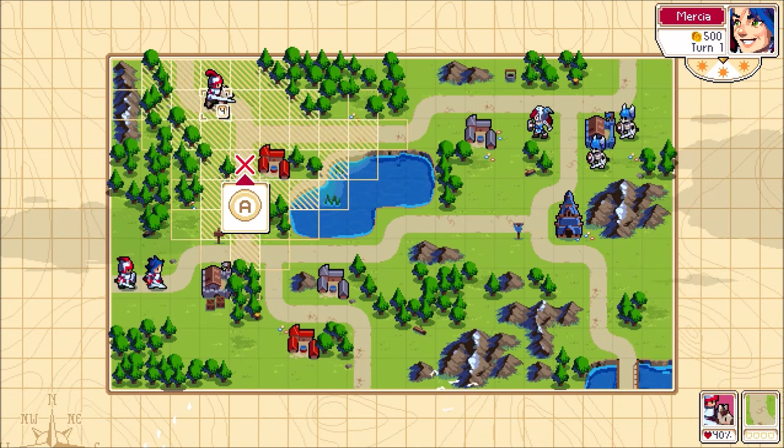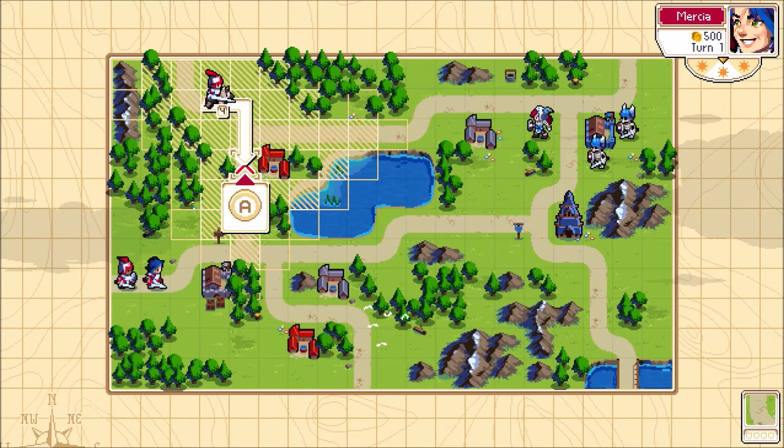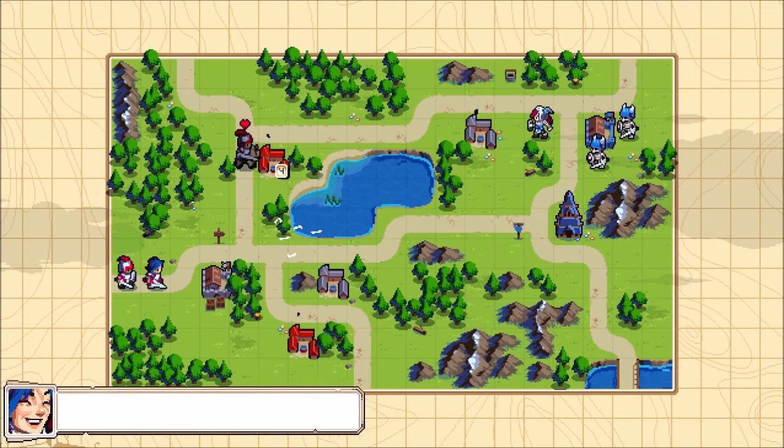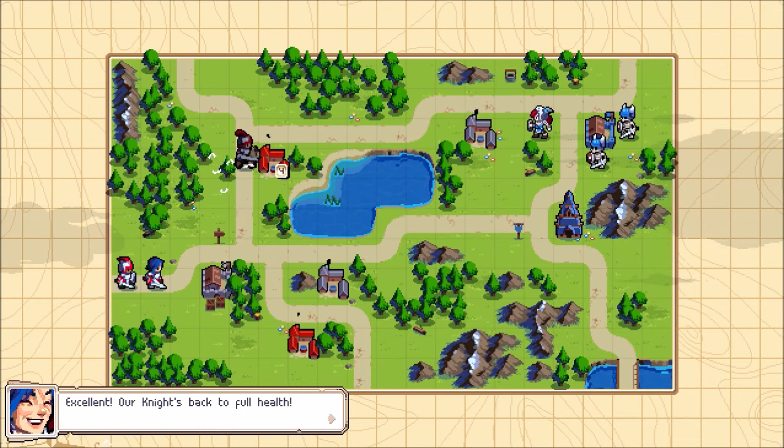Let's start with getting the knight unit — one of my favorite units, because we need knights. Move over here and reinforce so we can use money and health from a building to heal units. Kind of useful in certain situations.